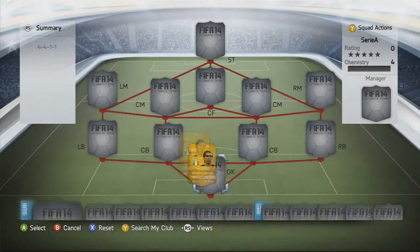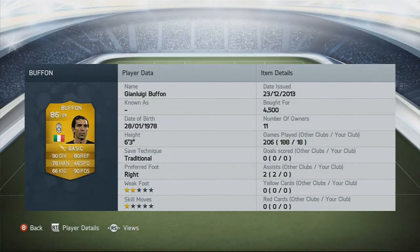In goals we're going to start off with Buffon, the highest rated keeper in Serie A. He's got 90 diving, 80 reflexes and 78 handling. I paid 4,500 for him, he's 6 foot 3 and he's a really good keeper.